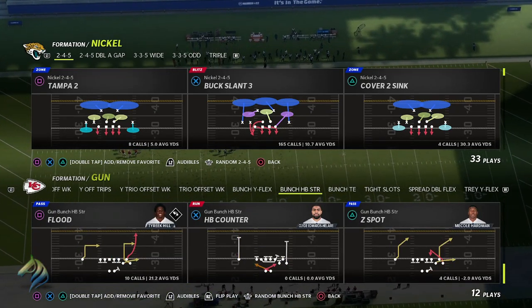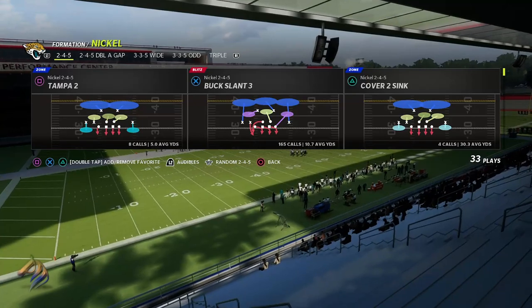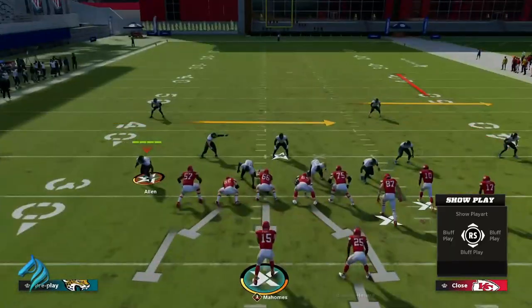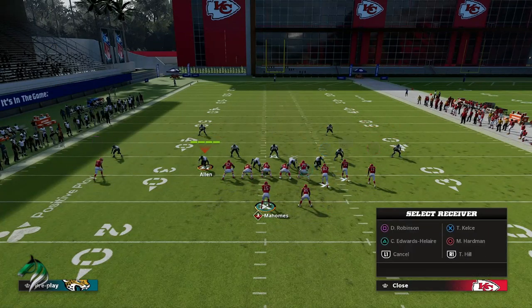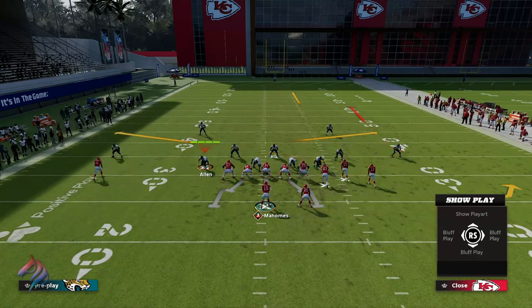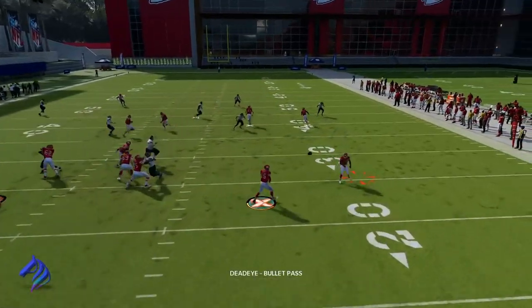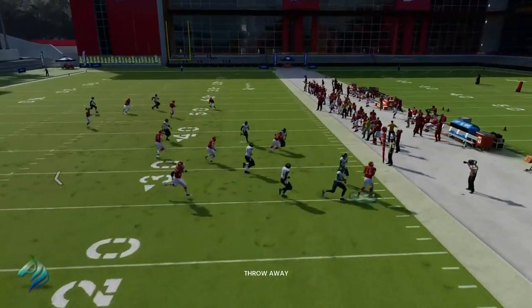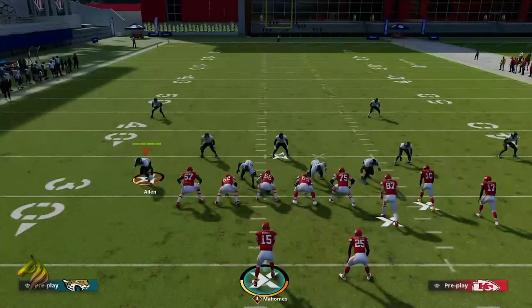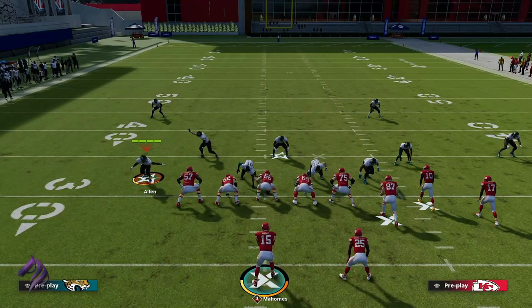To pitch the ball it's L1. I'm going to call a flood play because it's been working consistently. What you want to do: roll out, throw it to the running back, the running back pitches it back to you, and then you'll see one of the buttons light up. If a button is lit up, you throw it no matter what — the zones are coming down because defenders are looking at you as the main runner.